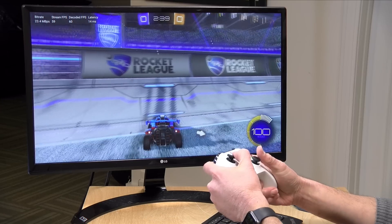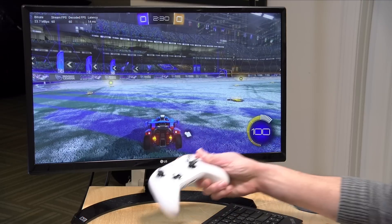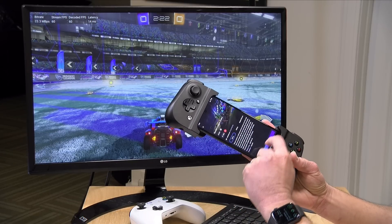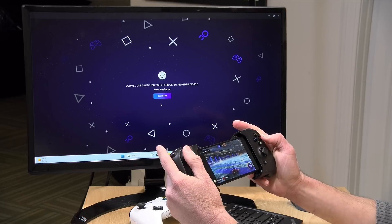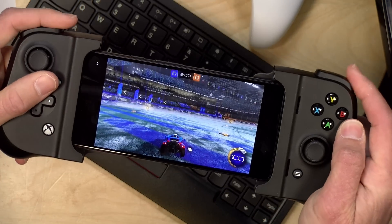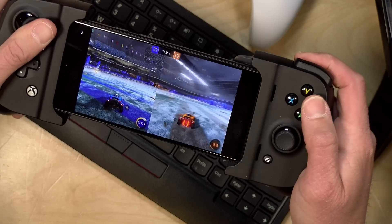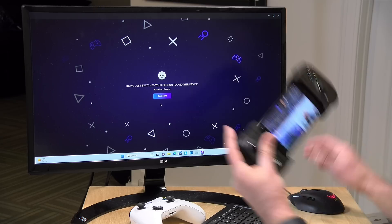I wanted to show a really neat feature of Boosteroid that's a little buggy but has a lot of potential. Right now I'm playing Rocket League on my desktop computer streaming from Boosteroid's server. If I wanted to get up and play on a different device, I can put my controller down, take out my phone docked with another controller, tap on Rocket League, and after going through the menu it transfers the game very quickly from one session to the next. I'm on Wi-Fi on the phone and I'm able to jump right back in. The problem is it doesn't recognize the game controller on the Android phone correctly in this transfer — it recognizes it as a second controller and goes split screen.